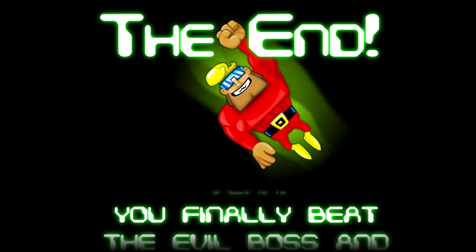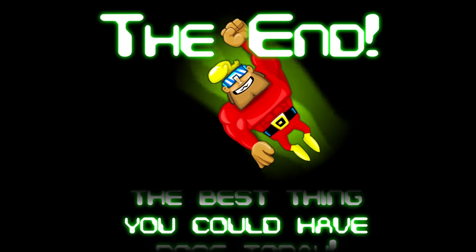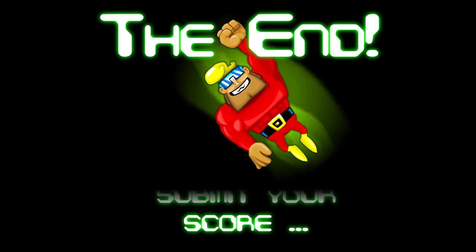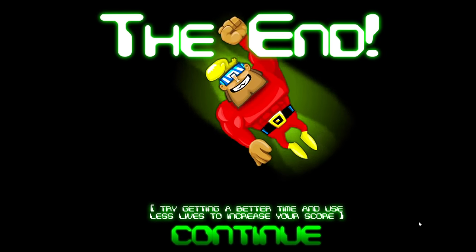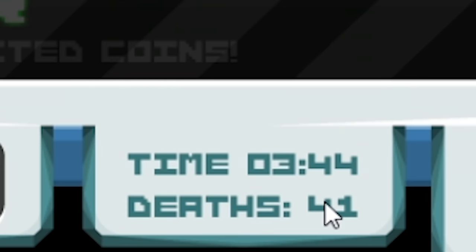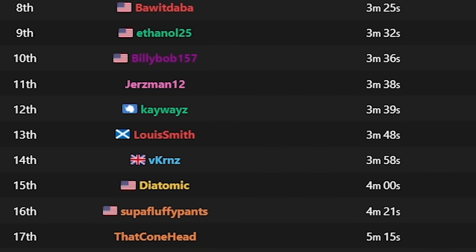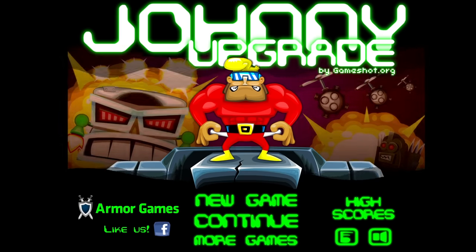The end. You finally beat the evil boss and saved the world — that's probably the best thing you could have done today. Now you can submit your score. Yeah, I'm not going to submit my score. Try getting a better time and using fewer lives to increase your score. Once we're done with that, we can press continue and see that we ended off with a 344. When we look on speedrun.com, we'll see that was pretty good — a 344 lands us at 13th place, and I'm definitely going to take it. And for the 100% glitch list, we're somewhere in there — I kind of forget my time, but I'm sure my editor will put it on screen.